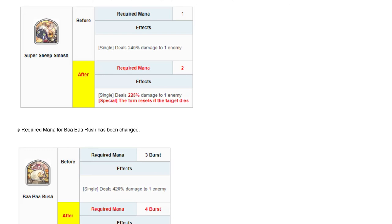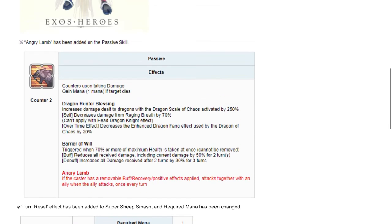Looking at the overall improvements to her kit, this is very much improved compared to before. I think you can use her now in the Holy Dragon Grounds — you can use her Barrier of Will and also her Dragon Hunter Blessing, which will all be more effective with her Angry Lab passive.